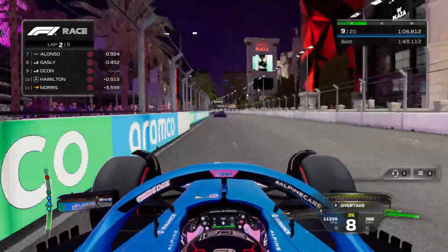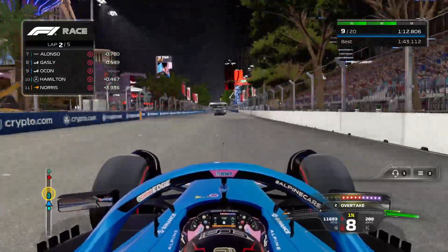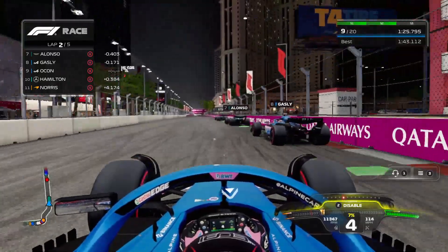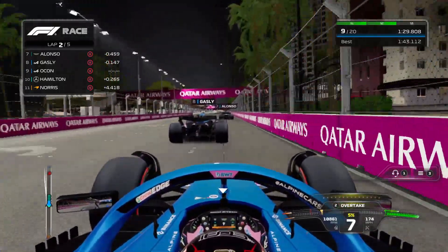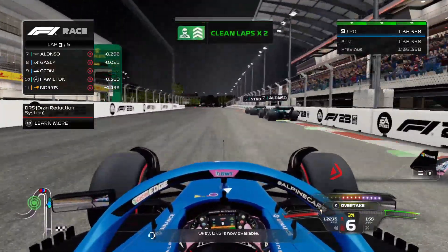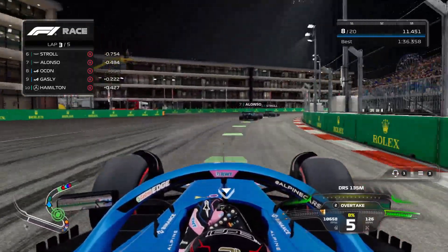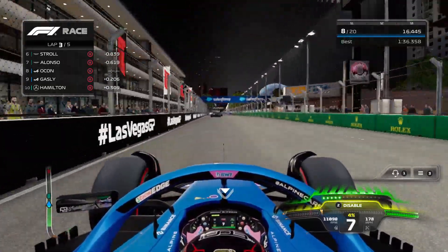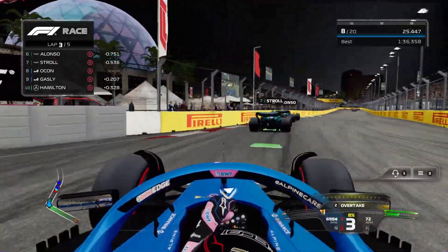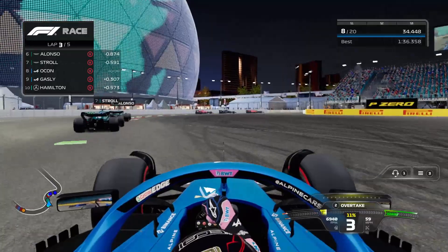I don't know if a podium is really on the table here — I have no ERS. The Mercedes isn't that quick. The Astons are going at it up there — look at Gasly, they make contact with an Aston Martin. Alonso and Stroll got together — controversy! We've got a good slipstream on Gasly. DRS is now available. There might only be two DRS zones — this one coming out of the stadium section and another down the long straight. Alonso goes for the pass — and he completes it!